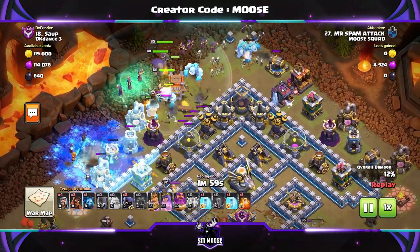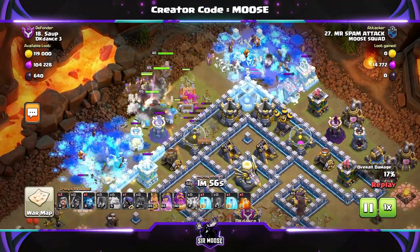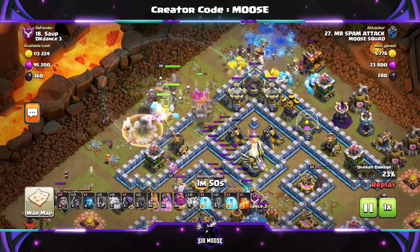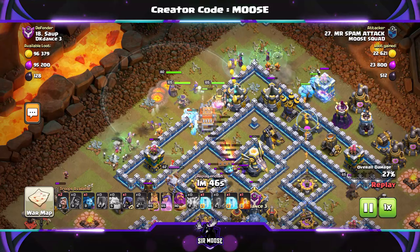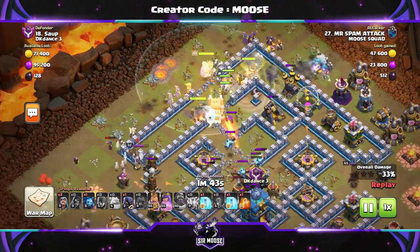Don't send in your troops until the funnel has been set. Rest of the troops in the centre with the Log Launcher and your heroes. Then it's just about waiting for a moment. Use that Grand Warden ability nice and early. I always like to use the Grand Warden ability early because it protects far more troops than later on in the battle. Remember to use that poison spell.